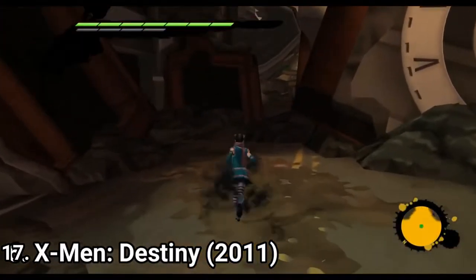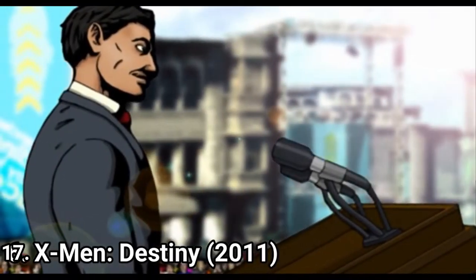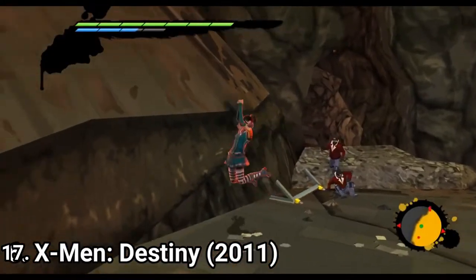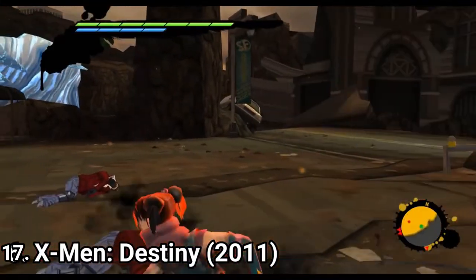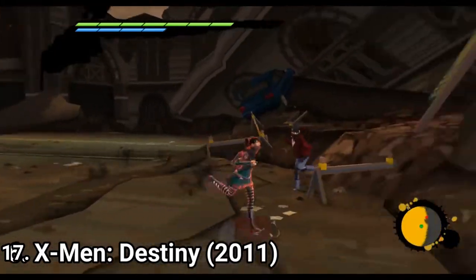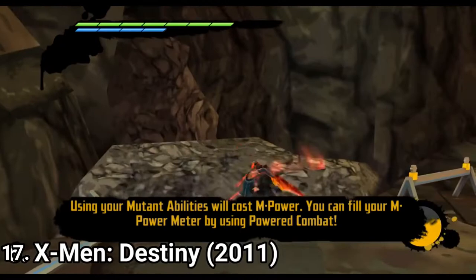X-Men: Destiny is another bad game. You choose between three characters: the son of a neo-nazi, a football jock, or a Japanese immigrant abandoned by her parents on a boat. Then you choose what powers your chosen mutant should have. There's not really much to say — it's a beat-em-up, you know the drill: beat one wave, progress to the next. The presentation is nice and the graphics look good, until you see the horrible frame drops — if you play it on an original Wii, you are going to stumble upon many frame drops. If you play on an emulator, you can correct the frames.